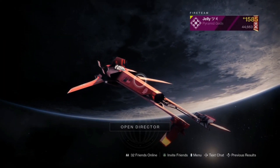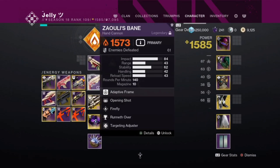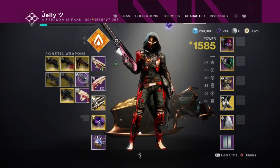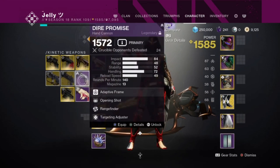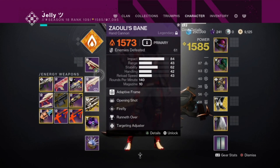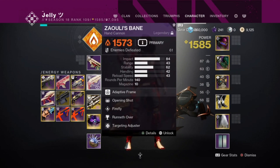The Zalui's Bane is a really really good hand cannon. A lot of people have been sleeping on it because of one issue I've noticed: you can't cancel the reload mid-animation. Once you start the reload it won't fully cancel — it's basically like a reload version of Dire Promise. If you try to cancel the reload in the middle of the animation, the weapon won't reload fully. So don't cancel the reload, because it's not going to work.